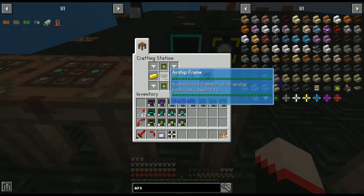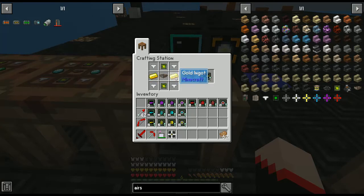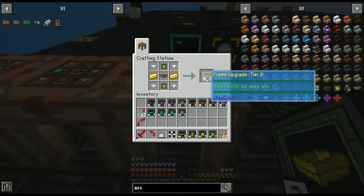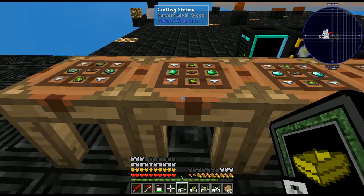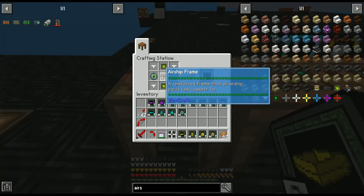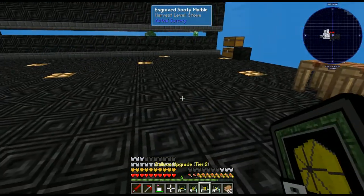The recipe stays the same for each tier except for what you add to the middle of each component. For tier two, you do it the exact same way but put gold instead of iron ingots. For level three replace the iron ingots with diamond, for level four use emerald, and for level five use eye of ender. You'll have to do this for each part: the frame, the core, the engine, and the balloon.